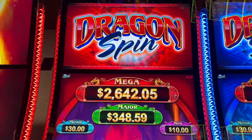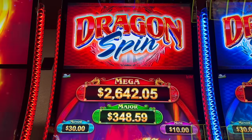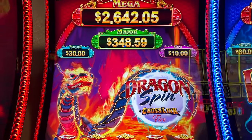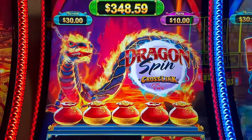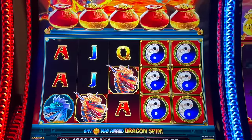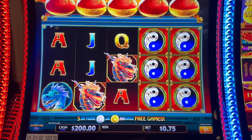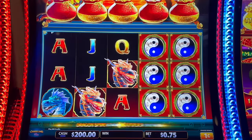This is brand new to me. I just played it on my live stream this evening from Baldini's — some people have seen it and some people have played it — but this is Dragon Spin Crosslink. There's Dragon Spin Crosslink Fire and Crosslink Water. We've got those little bags up there. I'm going to stand back enough that you guys can see the bags, and the bags are each bet dependent and denomination dependent.